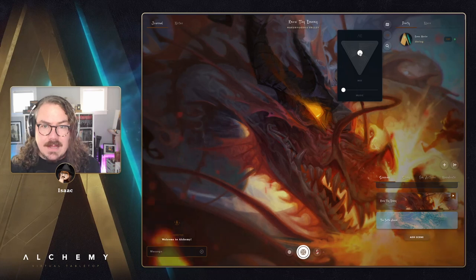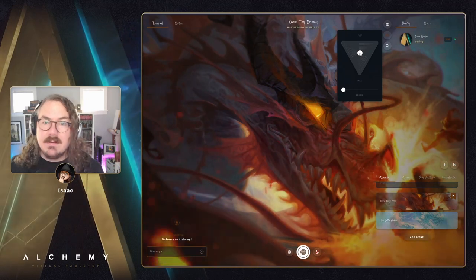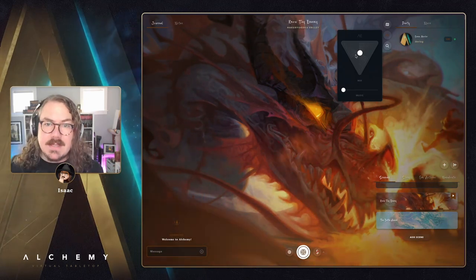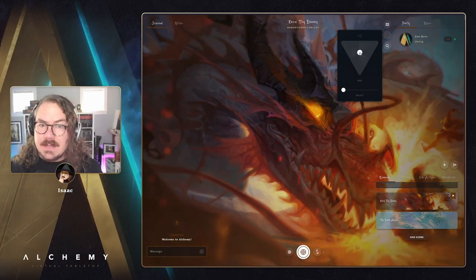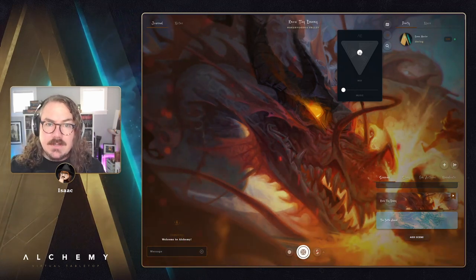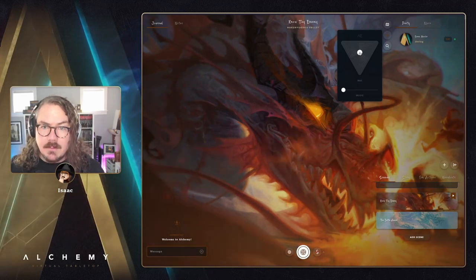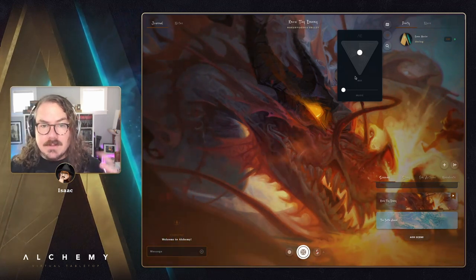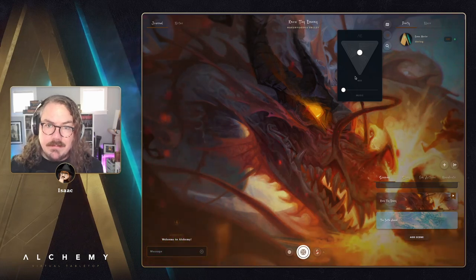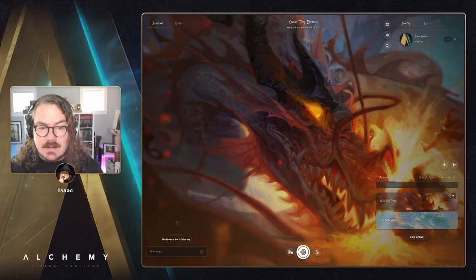If there's an ambient sound bed, players can control that volume level independently as well. This will be kind of a hallmark of any Alchemy Enhanced title — here's one of the main ways that Alchemy Enhanced games will differ: this dynamic audio slider. This is a free adventure on the marketplace, go ahead and grab it and try this out. We have more titles coming soon — if you're a Kickstarter backer we have Merc Borg Enhanced and Pirate Borg Enhanced and a bunch of other great stuff coming your way with these features as well as all the motion assets we're developing for Alchemy Enhanced titles.